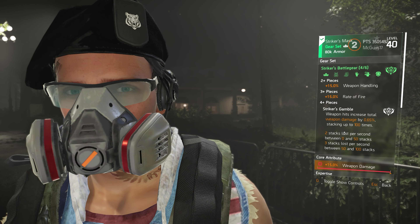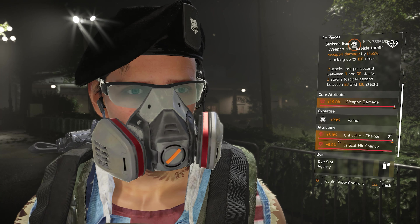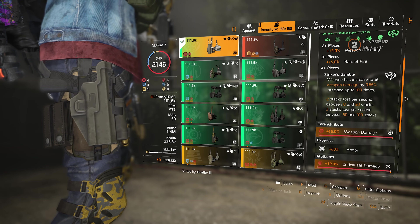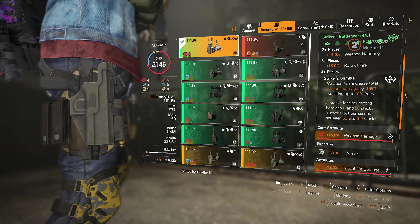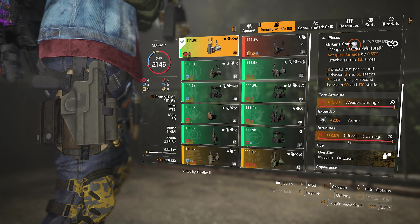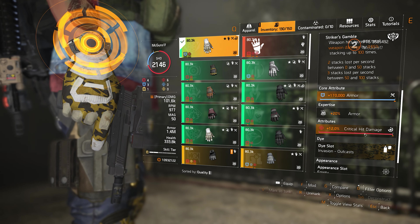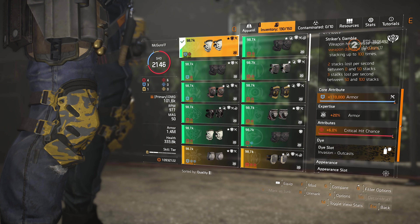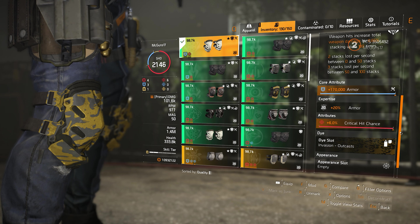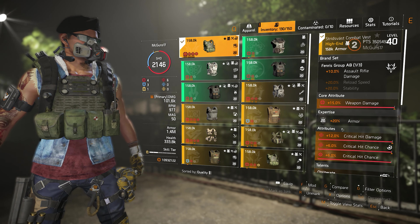I have four Striker pieces equipped. On the mask: weapon damage attribute, critical hit chance attribute, and a crit chance mod. The second piece on the holster: core attribute weapon damage and crit damage attribute. Third piece: core attribute armor and crit damage attribute. Fourth piece on the knee pads: core attribute armor and crit chance attribute.